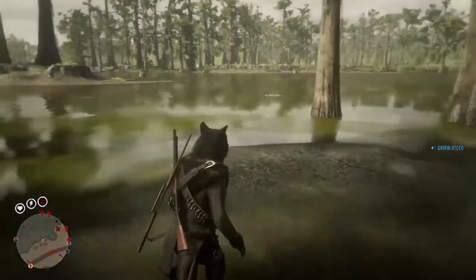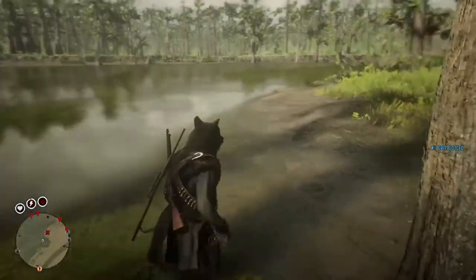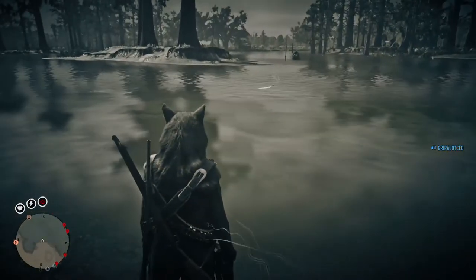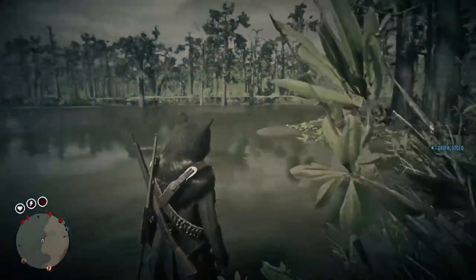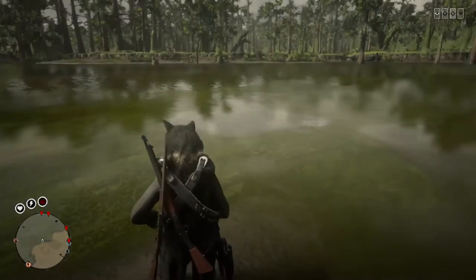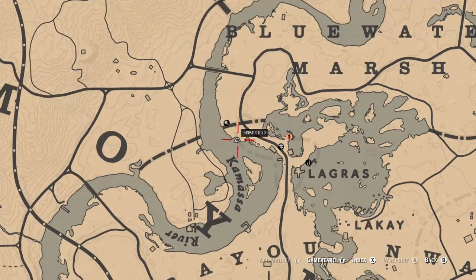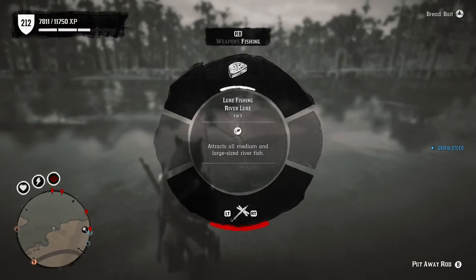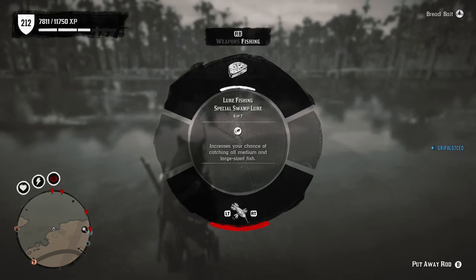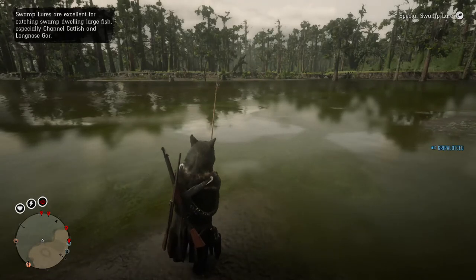Let's look out here and see if anything catches our eye. Watch out for alligators. Let's try right here. Checking the map — we're right here by the Kamasa River between Bluewater Marsh and Lemoyne, just southwest of Miss Harriet's location. You know who she is — the Naturalist. For bait, let's use the special swamp lure since this is a swamp area.